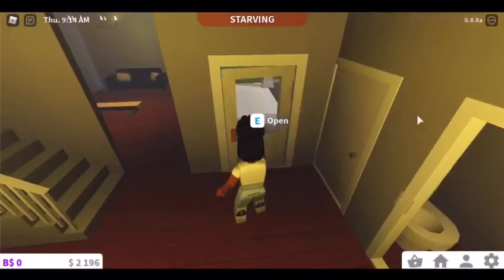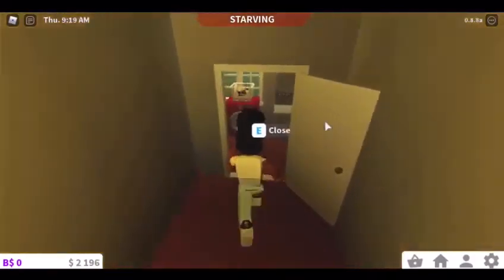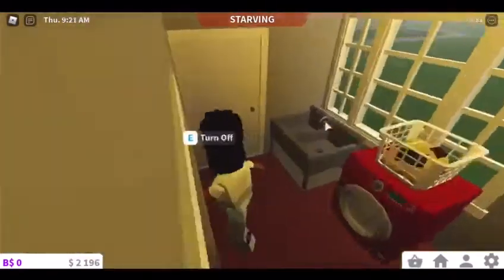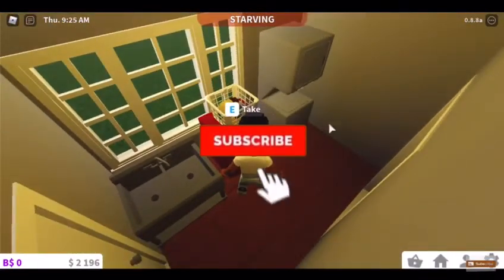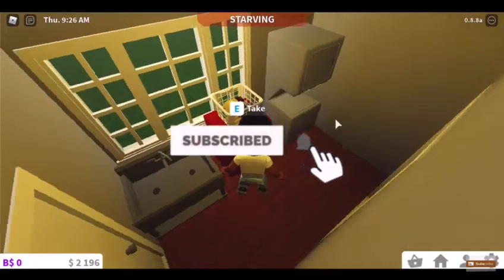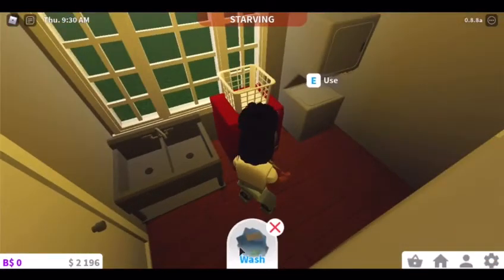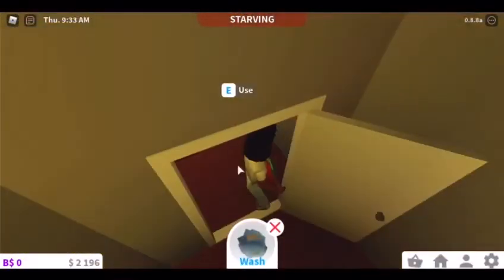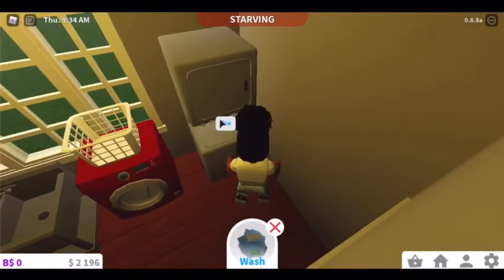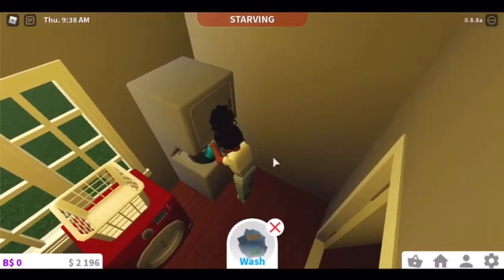And then you've got a little closet. Now you enter this room and it's the laundry. There's a working washing machine, and you can take the laundry and you can wash it — you can wash things as you can see here.